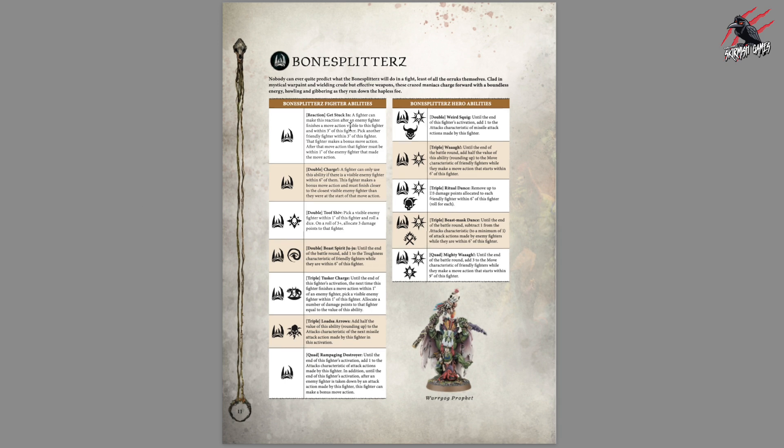Next up we've got the Bone Splitters. Another reaction gets stuck in — very nice. And again, that's available to all the Bone Splitters with the Rue Mark. Some of the reactions we saw yesterday would only be available to the heroes. And notice this says hero abilities now, not leader abilities anymore — so another little change we can see. Nice when everyone in the warband can use the reaction.